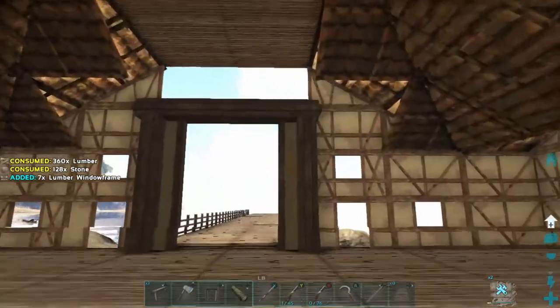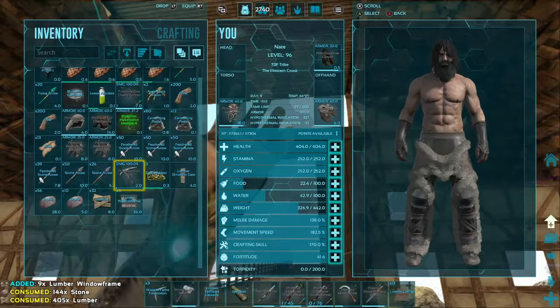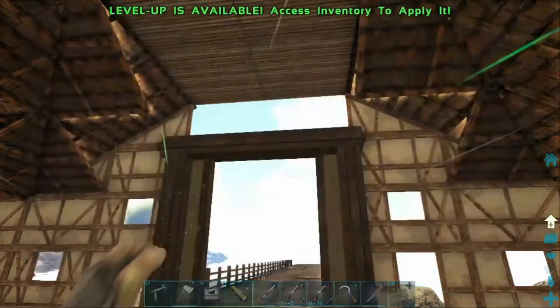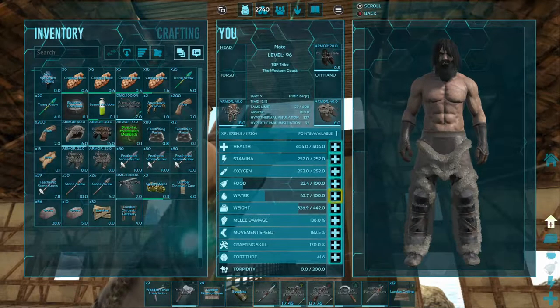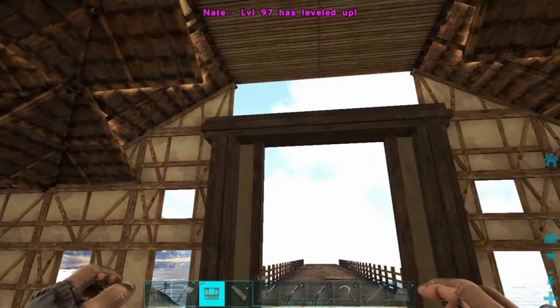We need to place these down here. Got another level, nice. We have got to be getting close to max level pretty soon. We are 96, about to hit 97 — that's pretty good. Let's go melee damage, because if we do get in a fight we've got to at least do some damage.